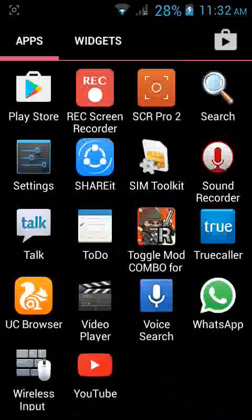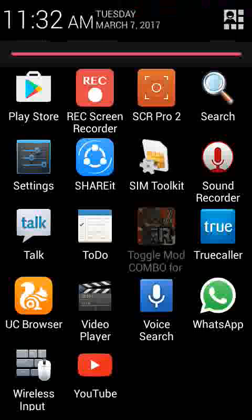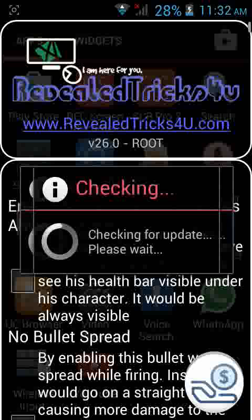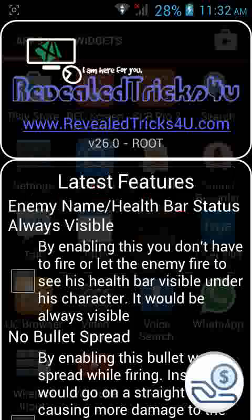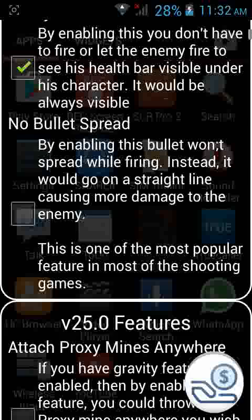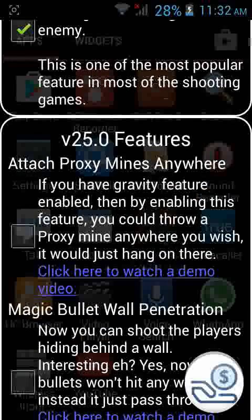You can click on 'All'. Options include: infinite proxy mine throw, open autofire. You can click respawn time — one second respawn. Magic player speed: 20x. Bullet speed. Like a bomb, you can choose the grenade. You can also choose the weapon — any weapon you want. The default weapon will open in Asia map.